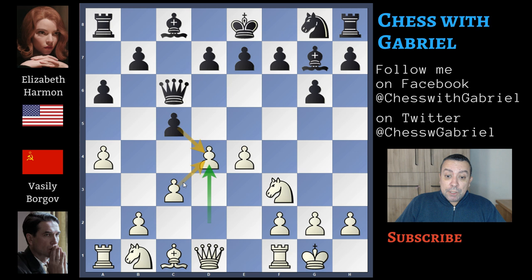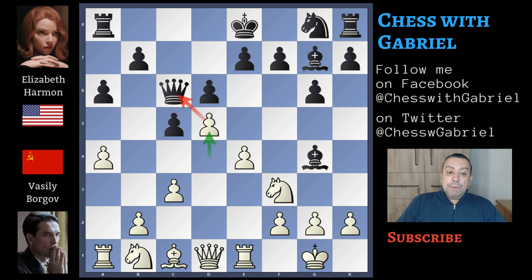We notice that white was able to push d4 with the support of c3, so in case of c captures on d4, the pawn will recapture and white won't give black in this Sicilian the advantage of two central pawns versus one. Harmon plays d6 to free the light-square bishop, and here comes rook to e1. Bishop to g4, pinning the knight, and now d5, another central push attacking the queen. Queen back to c7, and here comes a5 — a strong positional move that creates a backward pawn and also, if possible, a beautiful outpost for a knight jump.